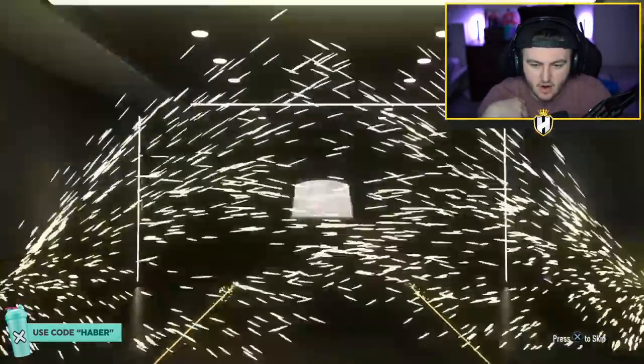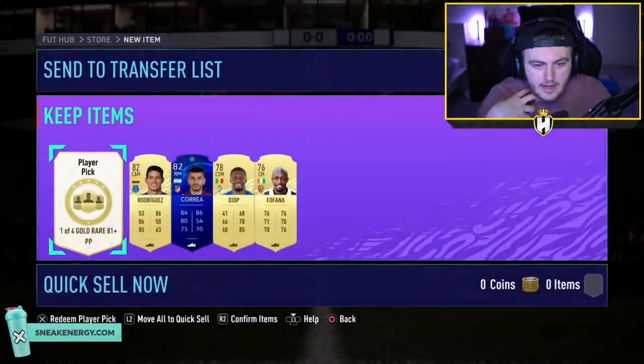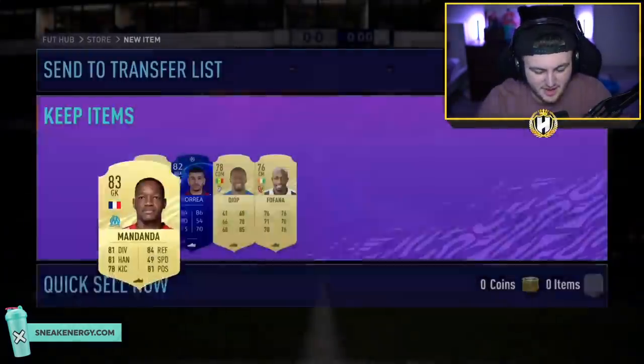This primary impact pack — if you get a walkout or a couple of boards, it's a win in my book. It's a non-board prelim. 82 — so it's at least higher than 82 in the player pick. It's higher — Mandanda. Yeah, no. That's not good at all.